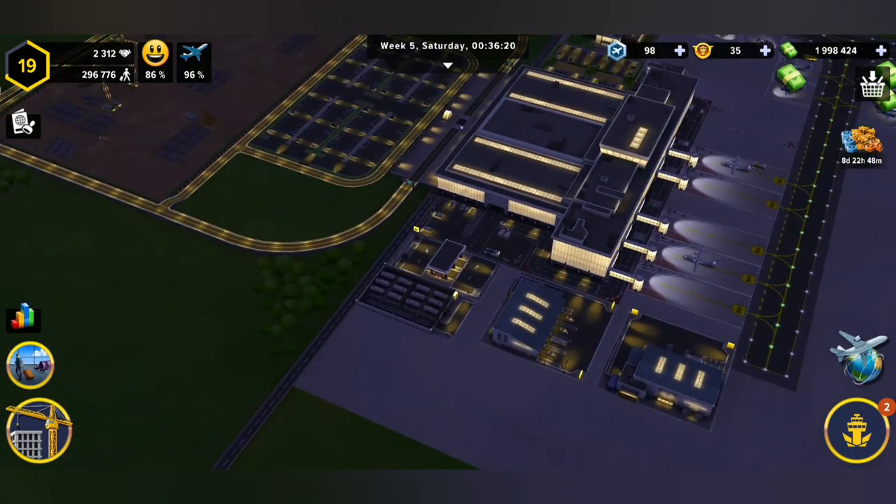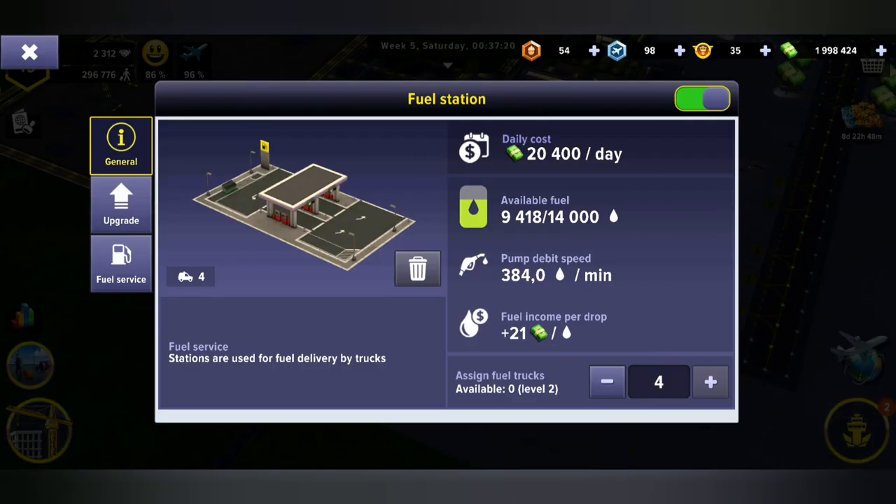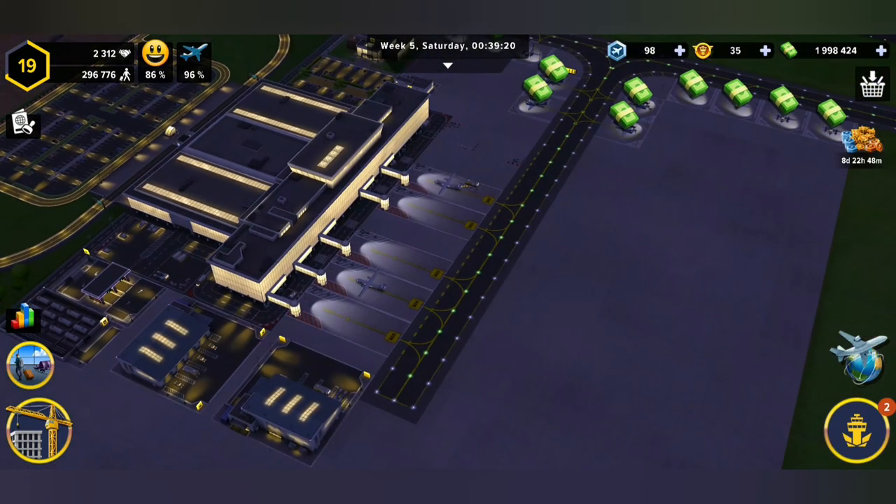You're gonna have the same situation with the fuel station. Go to general and you're gonna find in general the option to assign the fuel trucks in the same corner there. I hope that this helped — see you in the next one, bye bye!